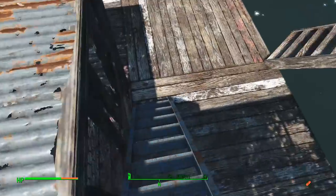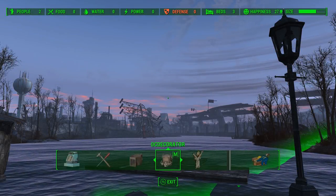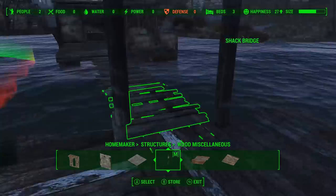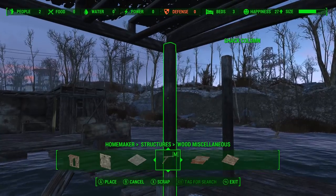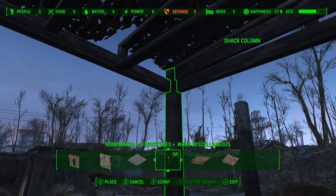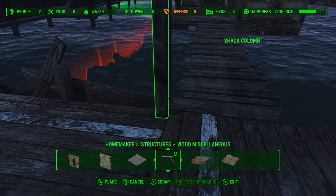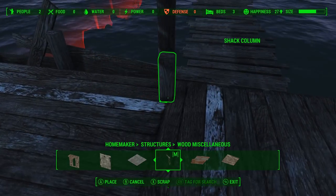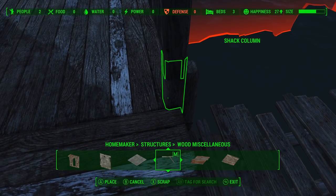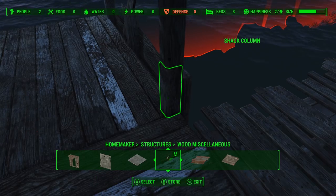Place Everywhere will just let us put the stairs into place — they won't snap to the roof. Similar to the first structure we built, we're going to have a little overhang over a small patio area and we're going to need some of these wooden pillars. Because of the roof we're using, we need to place the pillar a little bit higher up, so since there's too much of a gap between the bottom of the pillar and the floorboard, we'll use two pillars and glitch them together, just lining them up so the overlap doesn't look too obvious.